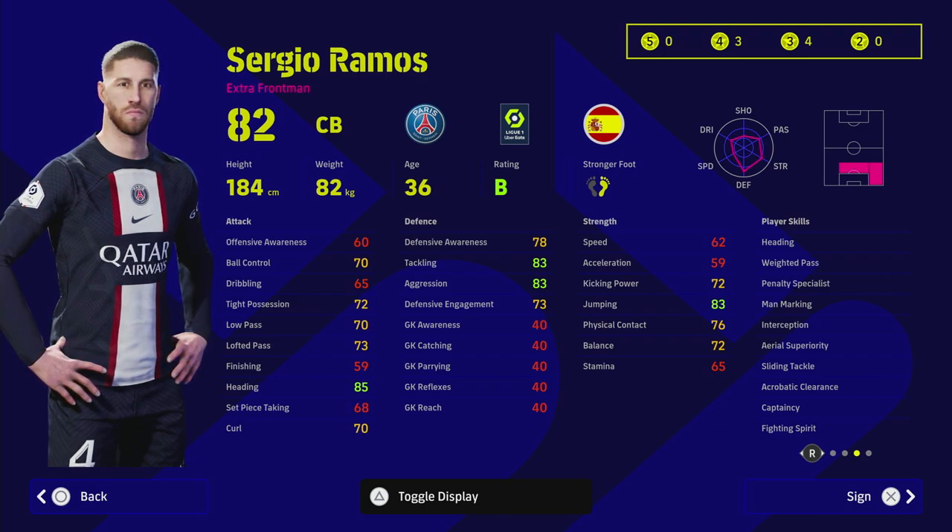With the v2.4 gameplay, we have a look at his player skills. He doesn't have Blocker but he does have Fighting Spirit, Man Marking, Interception, Weighted Pass, and Heading. So he's a nice mix of on-the-ball skills — able to pass and trap the ball with tight possession — alongside very high defensive stats from the base.